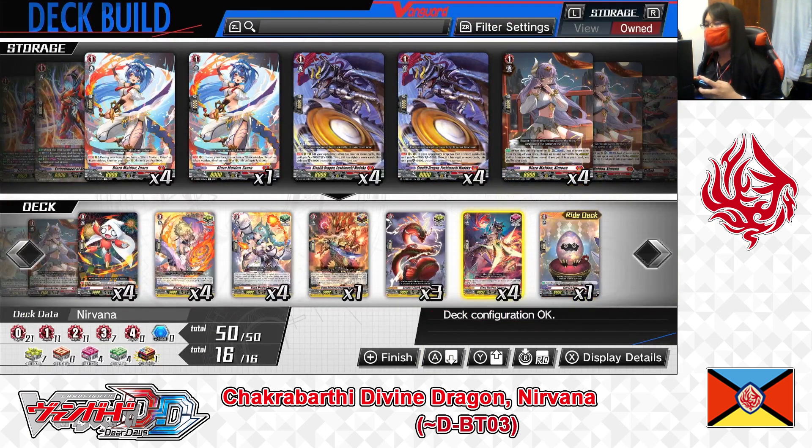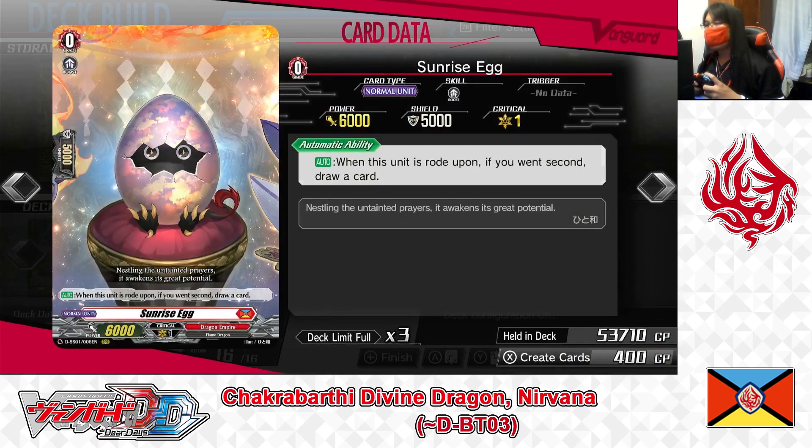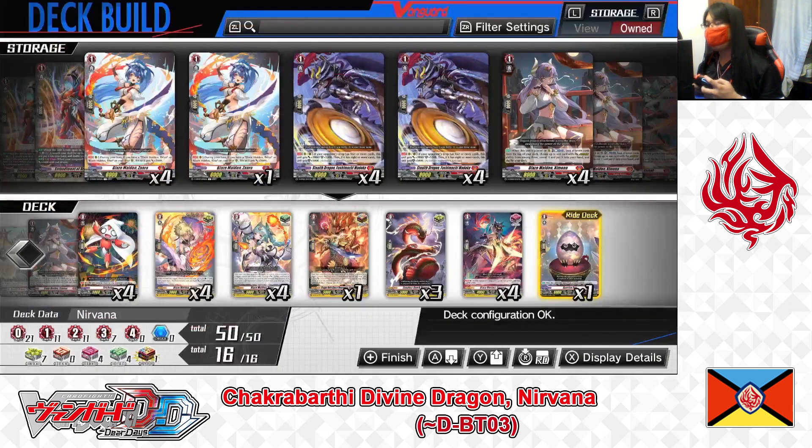Now the Grade 0 lineup. Right deck, Grade 0: Sunrise Egg. Skill — auto: when this unit is ridden upon, if you went second, draw a card. Sunrise Egg is the starting unit of this deck. Just by riding on top of it when going second, you draw a card. 1 in the right deck.